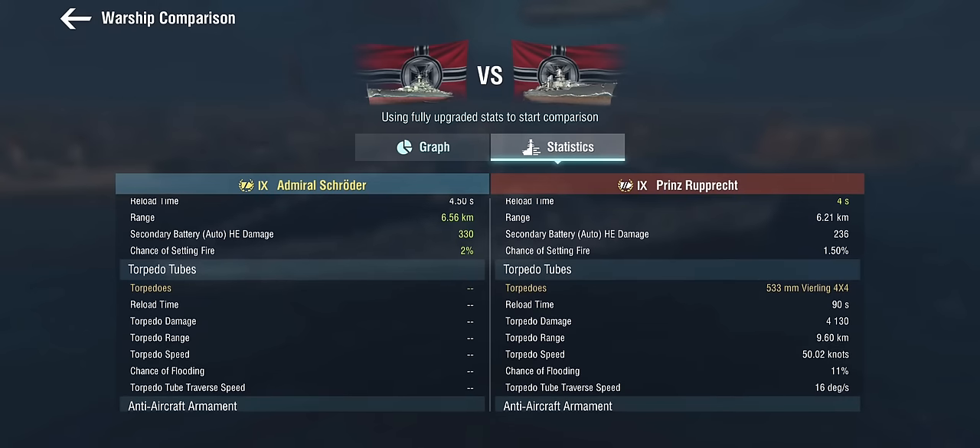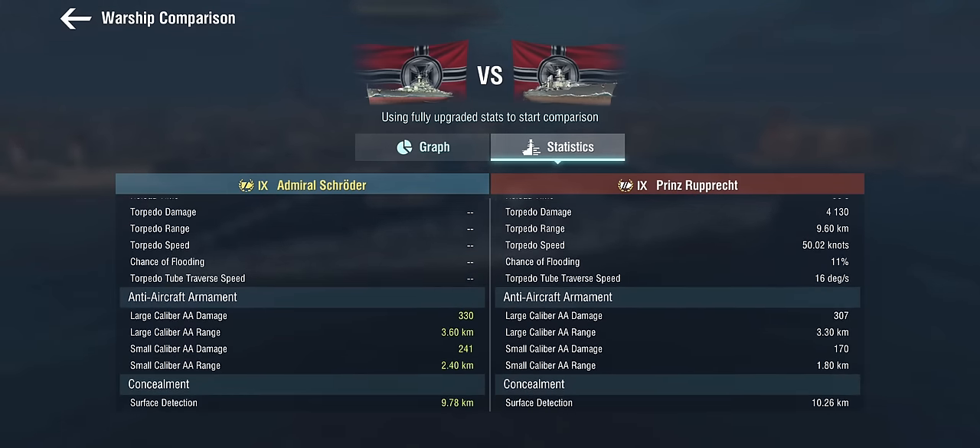But the Prinz Ruprecht gets a lot of sea mines — and yes, these are sea mines; they can be overtaken by French destroyers, so for all intents and purposes those are sea mines. The AA on the Prinz Ruprecht is total garbage, but then again the AA on the Admiral Schröder is still average. So it's not an AA ship of any sorts.